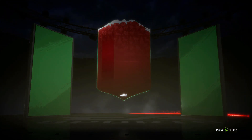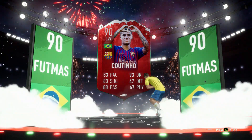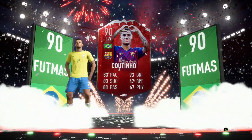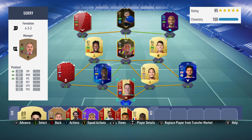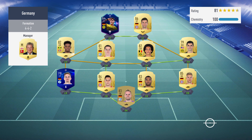Coutinho is completed and he does walk out. Here is the squad I ended up playing with: Pickford, Sanchez, Van Dijk, Walker, Van Aanholt — let me know if you want a review on that one — Lerma, Fred, Roberto Firmino, Lucas, Richarlison, and the man of the hour, Coutinho.